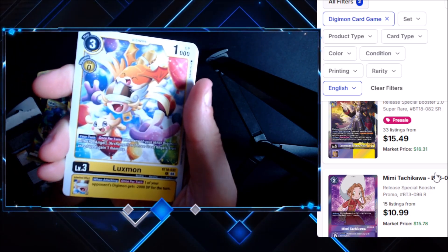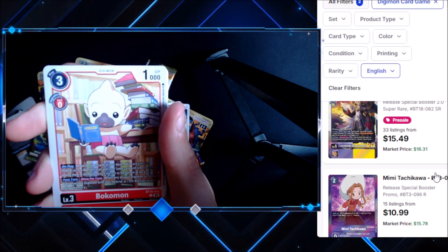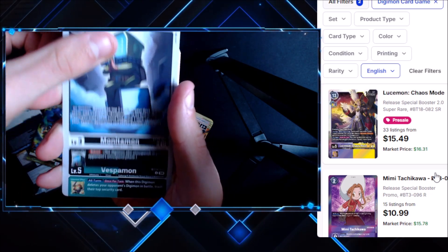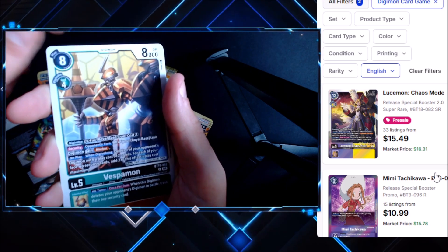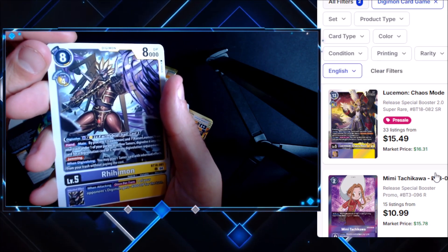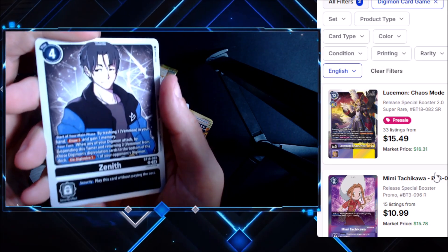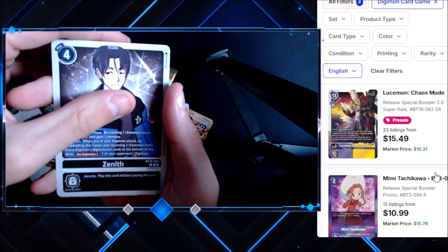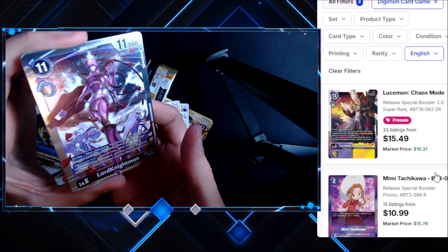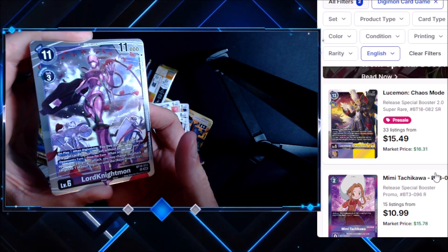Kotamon, Gazamon, Luxamon — this one's cool, I like this guy on the Vital Bracelet. Mercurymon, Monopmon, Veedramon again. Vespamon. Rephimon okay. Zenith — this is the guy from Digimon Liberator, I like the other character in Liberator a lot more than this guy, but still a cool card. Lord Knightmon on the rare looks sick, that art is really really nice, very cool looking.